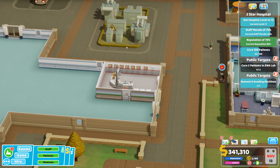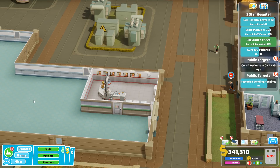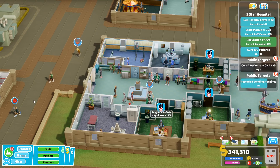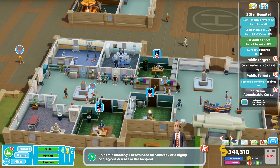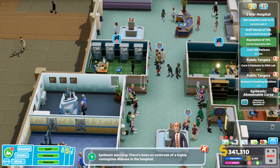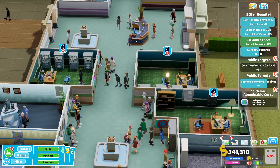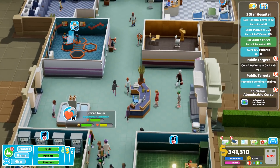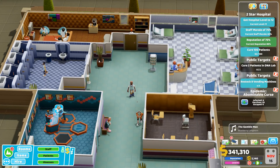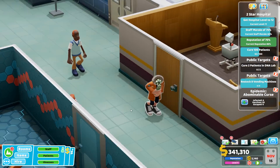Those gold stars help a lot, although that one needs to be moved - it needs to be in line with all the others. Oh no, abominable curse - I could do without that right now. Let's see who we've got with it - there are a lot of people in this hospital now, this could get very out of hand.